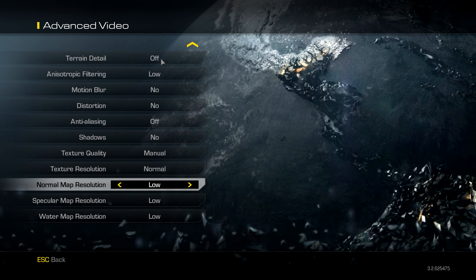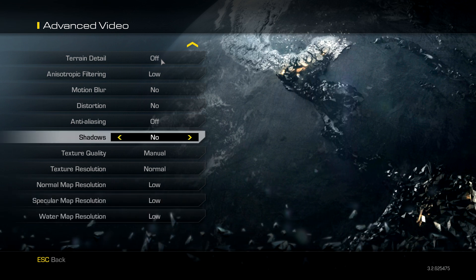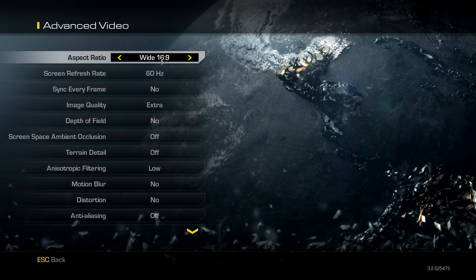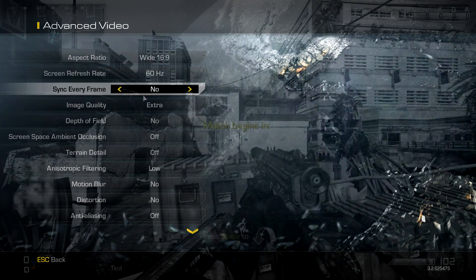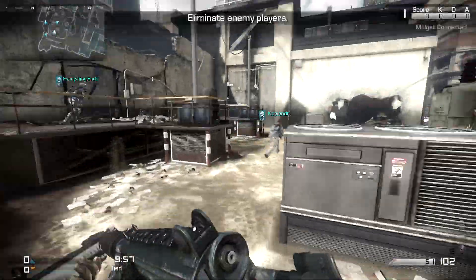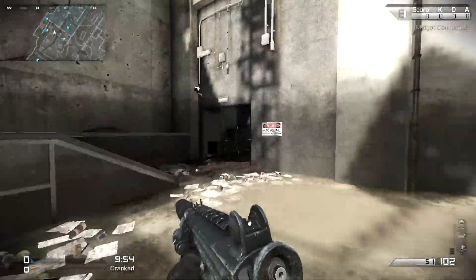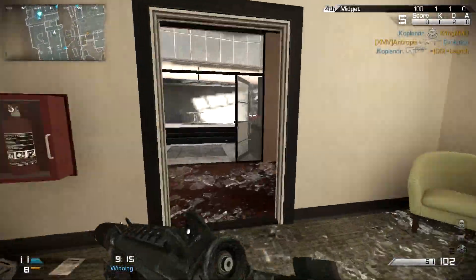Set Shadows to no. Very importantly, set Texture Quality to Manual, then select your Texture Resolution and put it on Normal, and put all the other texture options on Low. It seems terrible but it actually doesn't look that bad. I'll deal with these settings to make the game playable until they fix it.